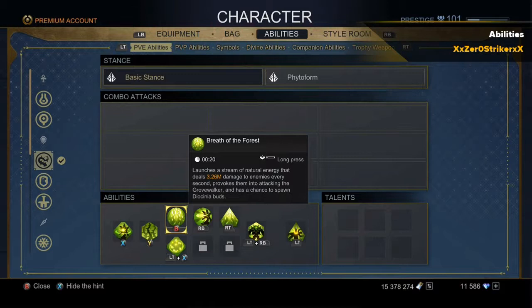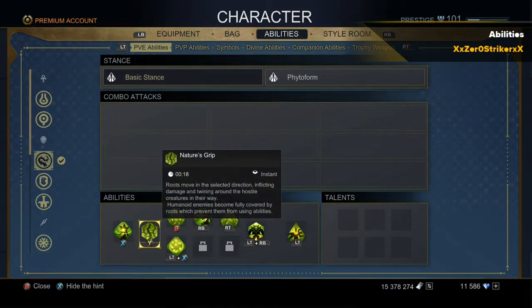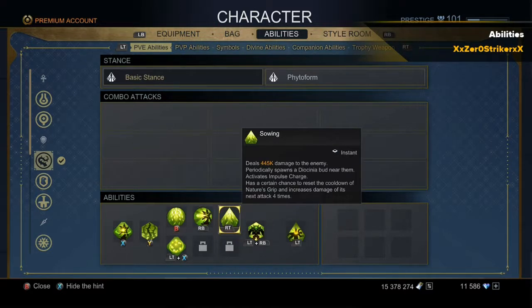Now for abilities. Your main one is going to be Breath of the Forest, the channeled ability that restores Vital Farm Energy per tick of damage and plants up to 45 seeds. Then there's Blooming, which is an AOE attack that throws a ball that explodes on contact with an enemy or over time. Any seeds that are run over by the ball or the explosion will grow instantly. Then there's Nature's Grip, an AOE that roots enemies in place, deals damage, and lifts humanoid enemies in the air so they can't use any abilities. Then there's Sowing, or Basic Attack, which plants seeds, or it can proc a 4x strike of Nature's Grip, which hits amazingly hard.